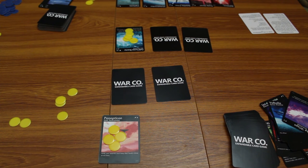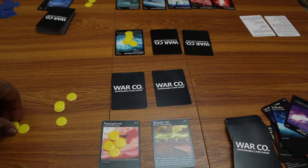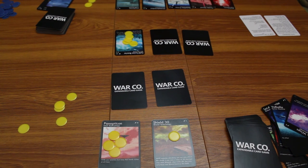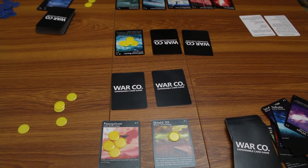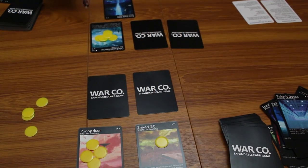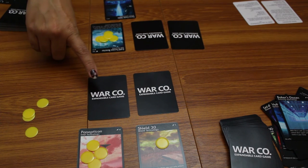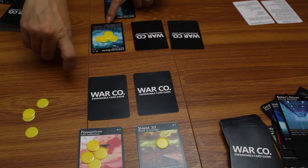I pick up cards and I'm going to play a Shield 30 — a shield technology with an energy cost of one. When in play, enemies attacking you can only attack this shield. It can take a total of 30 damage over time and is discarded when it hits 30. You may only have one shield card on the field. That fills both my technology slots. I want to attack with the card using the ability at the bottom.